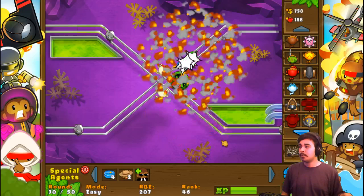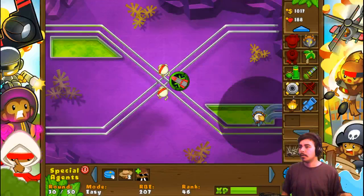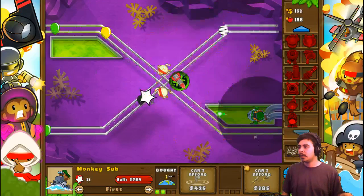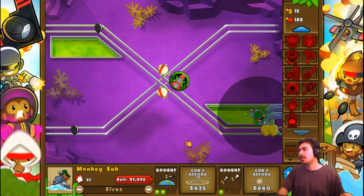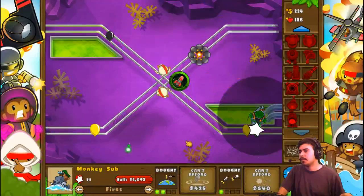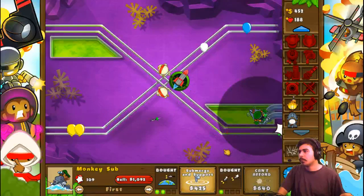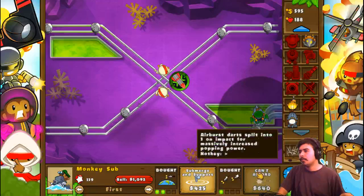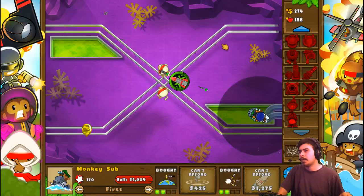I do want some subs because those are really good, so I think I will get one down here and get advanced intel so that they can fire on the bloons up there as well. I feel like I need more range on the track if I'm going to be using the subs with advanced intel. I kind of want to use the engineers again to add extra range or extra track coverage basically.